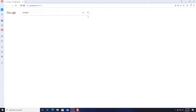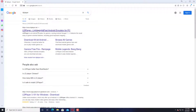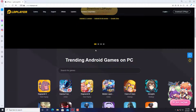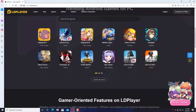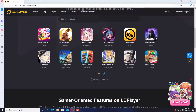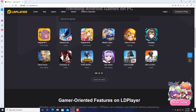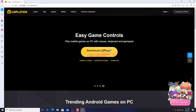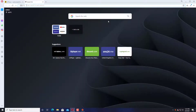The first emulator I'm going to talk about is my favorite — LD Player. I personally use this emulator to play Free Fire, and if you want to see me playing Free Fire on it, there's a card in the corner of the video. As you can see, there are a lot of games to play like Free Fire, Battlegrounds, Mini Militia, PUBG, Call of Duty. It's my personal favorite emulator and I really love LD Player.